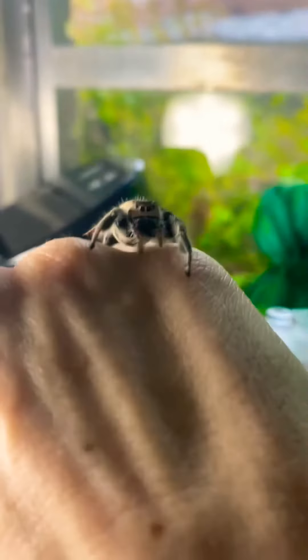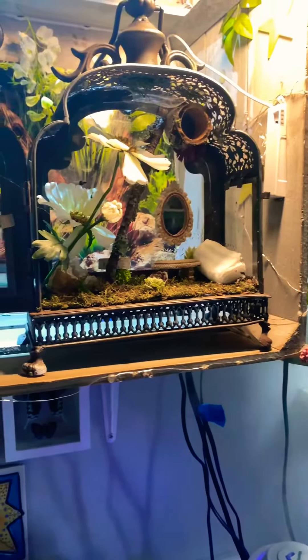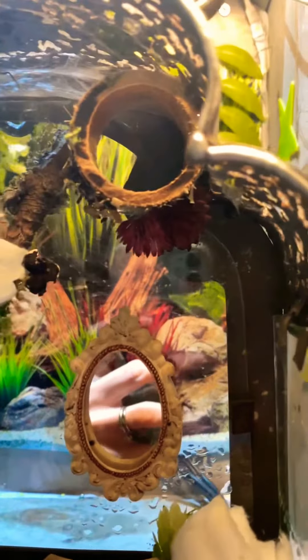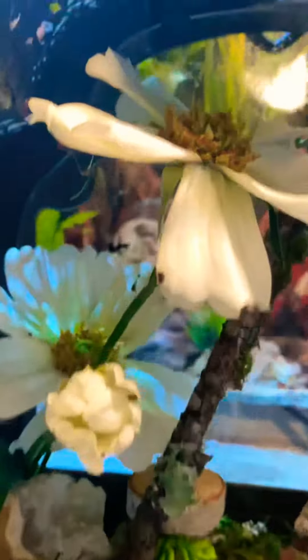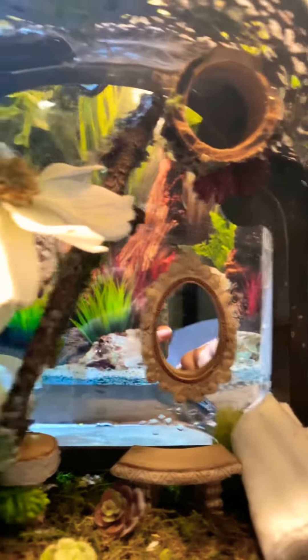Since Miss Xyleth has seniority over all the other babies, her enclosure is this one. She does not use her hide that I made her at all — maybe one day she will. But this is Xyleth's home, and that is her little hammock. She spends most of the time up there. I like to keep hers kind of simple.